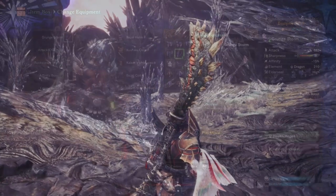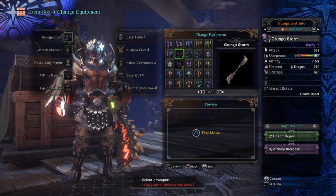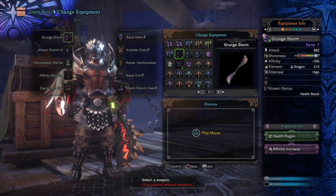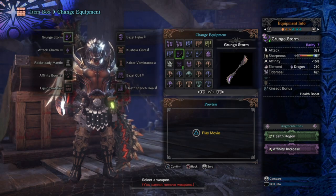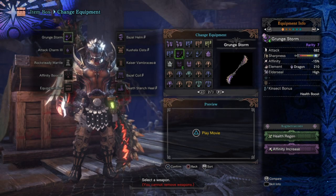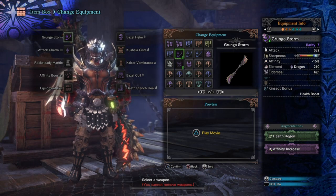Let's get down to the main build. The weapon of choice here is the Devil Joe Gunstorm Insect Glaive, as it has amazingly high damage which can be increased, white sharpness that can be maxed out, 210 dragon element, high Elder Seal, and can be augmented twice, which pretty much makes it a top tier weapon. However, it has minus 25% affinity, which might put some players off at first glance, as seeing a minus number on the weapon usually means that there's a trade off being done.